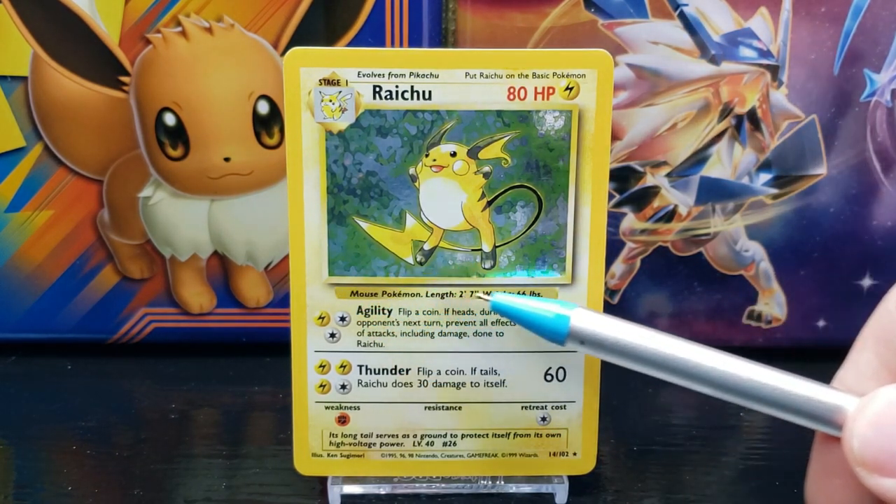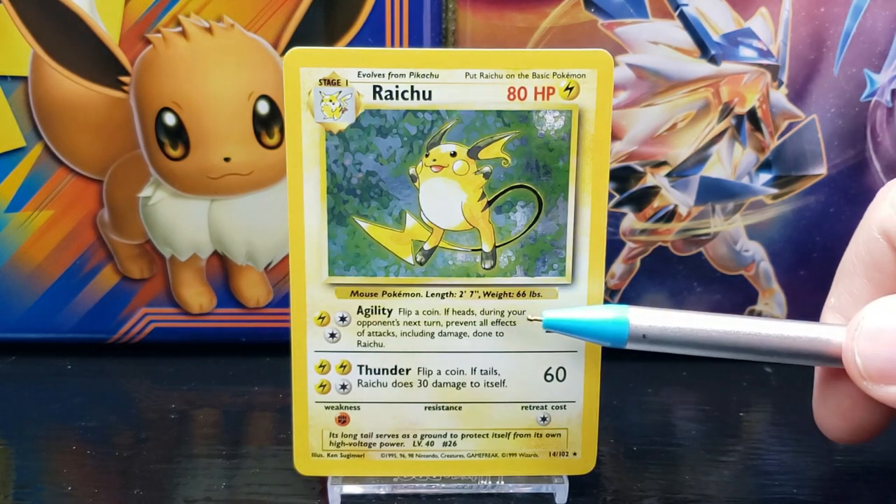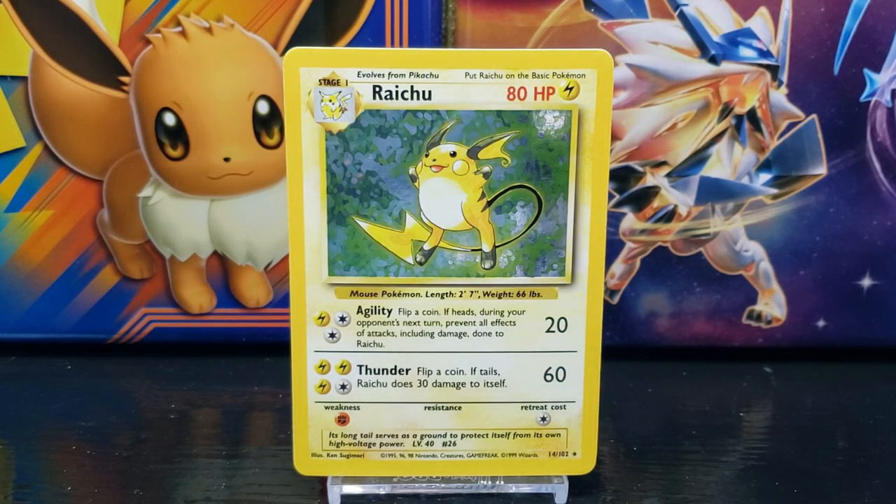Below the illustration you have some Pokédex data. Raichu is a Mouse Pokemon, its average length is 2 feet 7 inches, its average weight is 66 pounds. Below the data you have the Pokemon's attack moves or abilities.